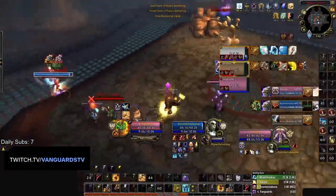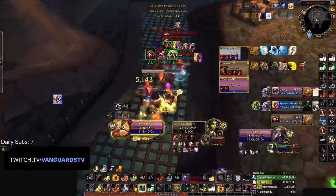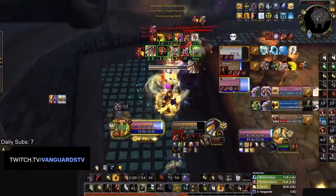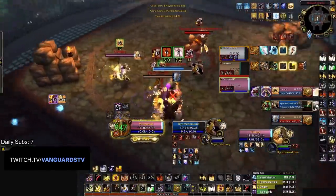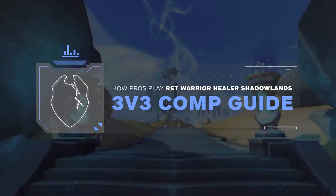Maybe you have been watching some high-level streams and see teams from both NA and EU do really well with Red Warrior. It's clear that Retribution Paladins and Arms Warriors are some of the best DPS specs in the game, but when you try playing this comp, you immediately notice that you can't just pop every cooldown in the opener and expect to win. So what makes Red Warrior so powerful, and how can you increase your rating playing this comp?